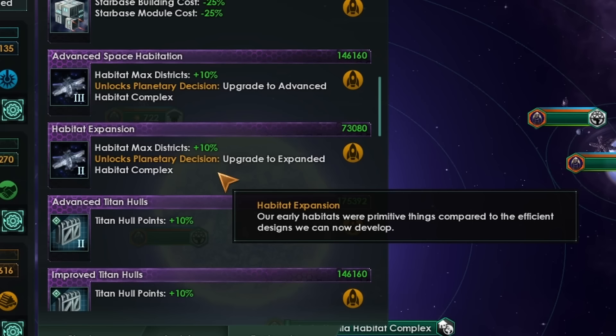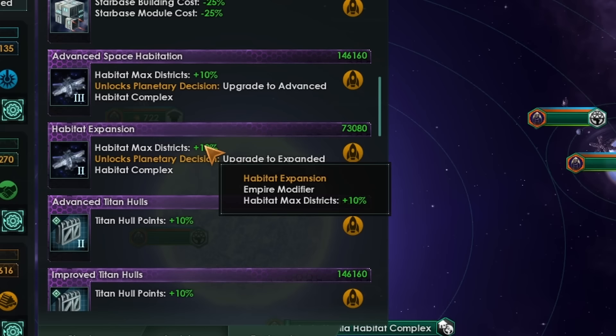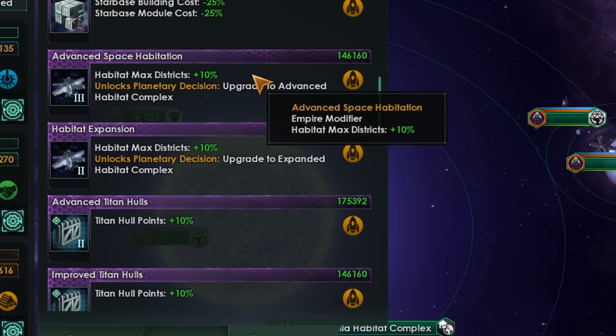We can use technology to increase our habitat even further. With Habitat Expansion, the first level upgrade, we get plus 10% maximum districts across all of our habitats flat, which is excellent, and we get the decision to upgrade the habitat to the expanded habitat complex. At level 3, we get another 10% maximum habitat districts, and another decision to upgrade our habitat yet further.